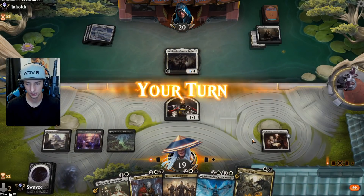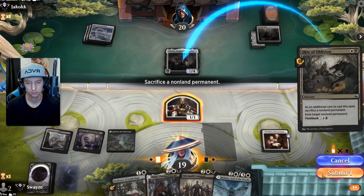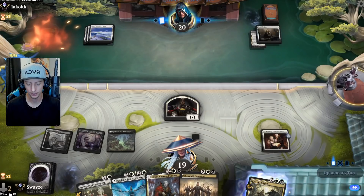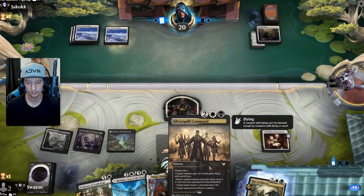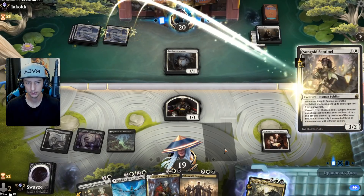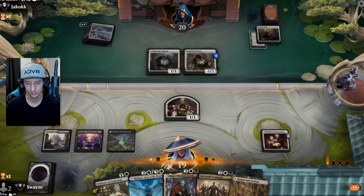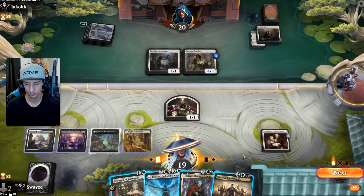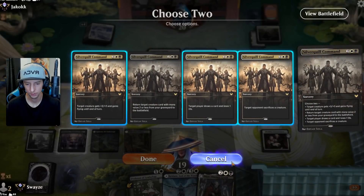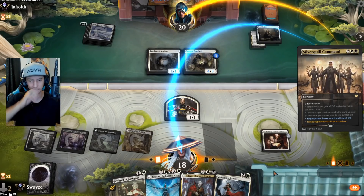Oh okay! Adeline is gone — it kind of stinks because I would have liked the land instead, but it is what it is. A land and then casting Silver Quill Command would have been pretty clutch. Luminarch — okay, that's not good. They get the Eggs out after my graveyard — double bad news. Either way, whichever creatures they decide to sacrifice here, that's really high value for us even if it's the Luminarch — that's decent value.